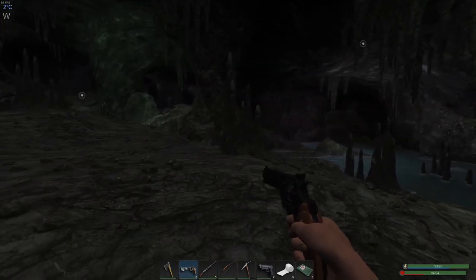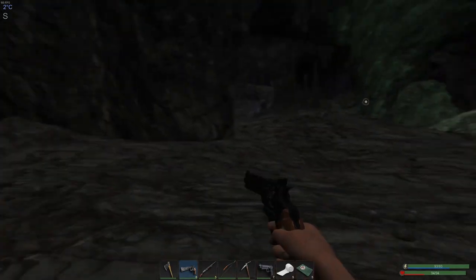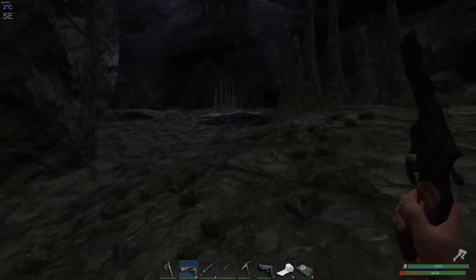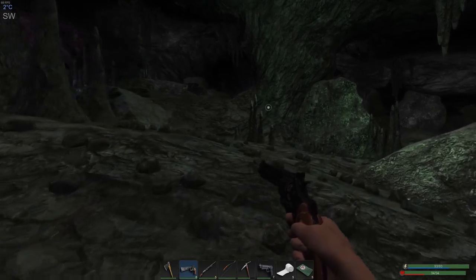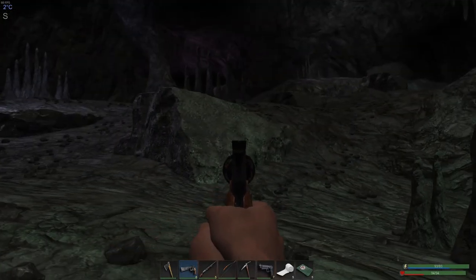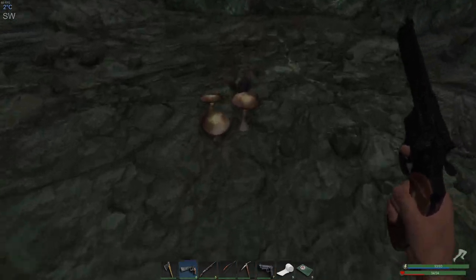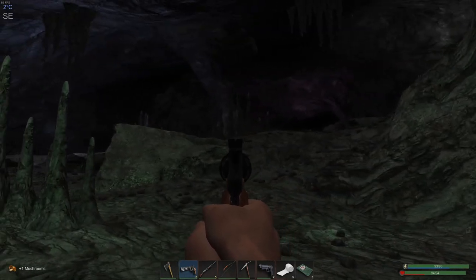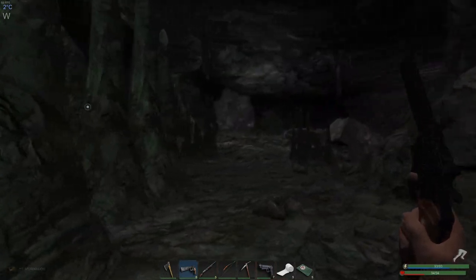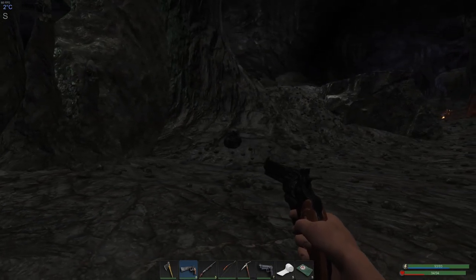I decided to swap out my pistol for the hand cannon — the .44 Magnum — to see if we can use this. I wish I would have made a flashlight; that might have been nice to have. We got some mushrooms here, let's grab them. I think we're going to go over in this direction and see what's here. I think that's coal.